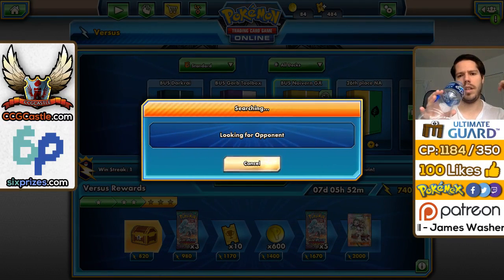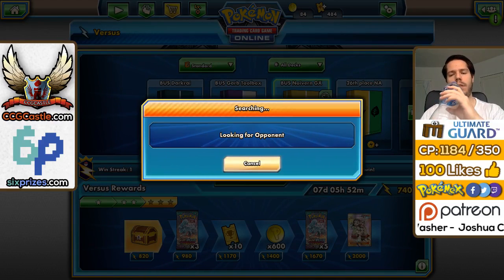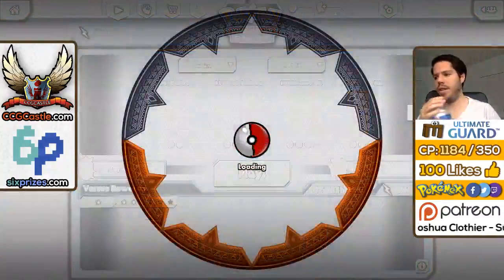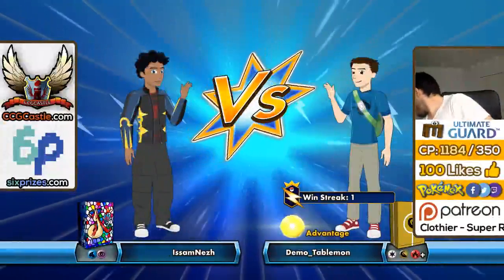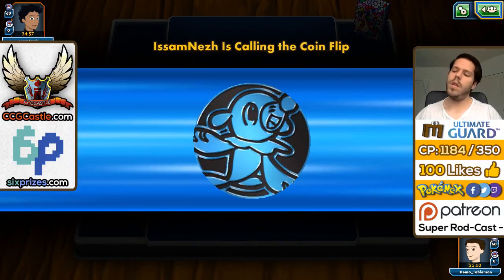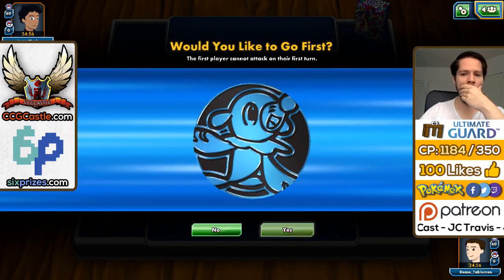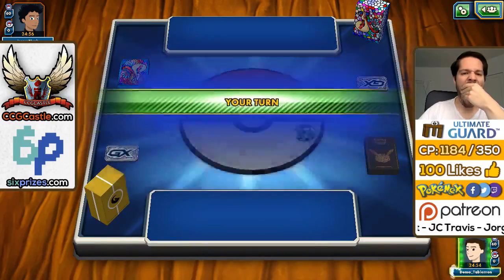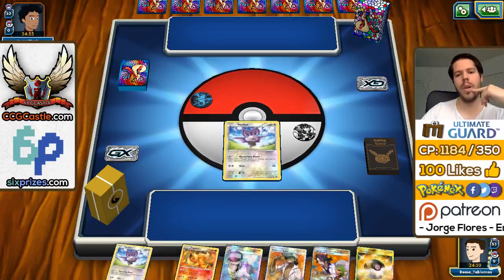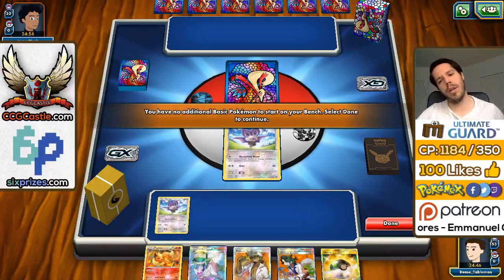Perhaps dropping the 4th Double Colorless Energy would be a good call. The main focus is the Double Dragon Energy for sure. Okay, let's see what we're up against here — a Water-type deck, potentially. We get a double Noibat start. We are going first, which means we cannot attack, and therefore cannot block item cards immediately.